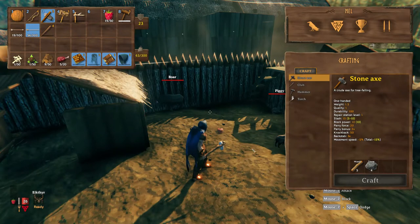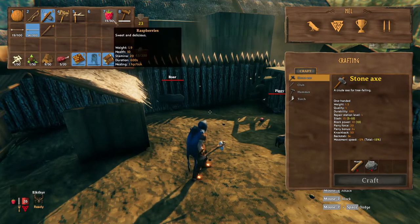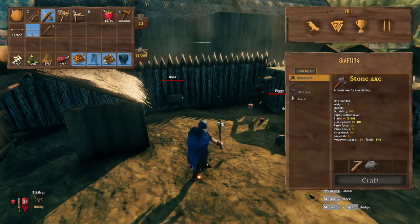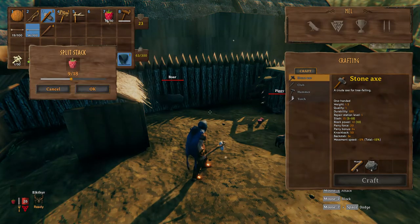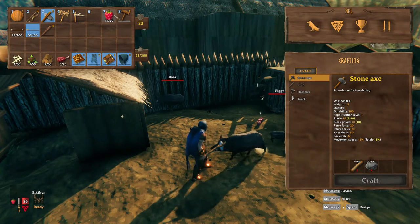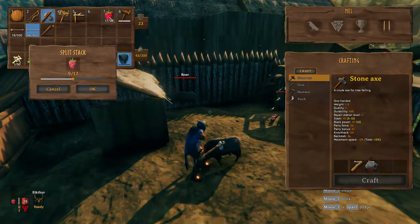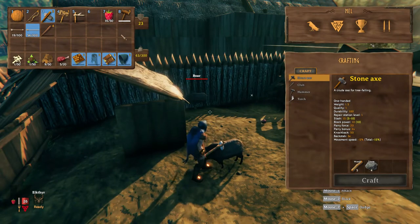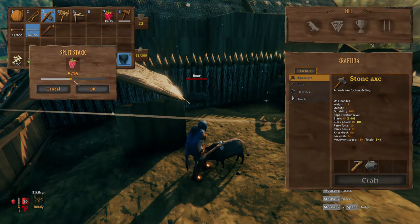That's exactly what I did here with this pen, and then I did it with a second one. Once you have a pair they can breed, the piglets will be born and then they'll grow up into fully sized boar which you can harvest. That is basically the easiest way to start yourself a little self-sufficient pig farm. Once you've got two you don't really need to trap ever again.